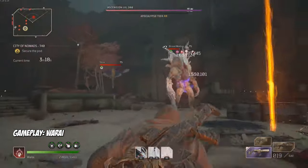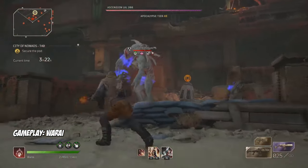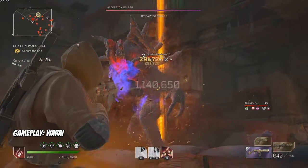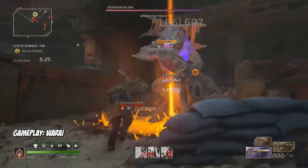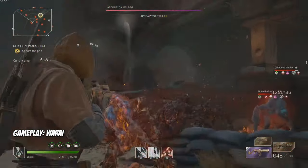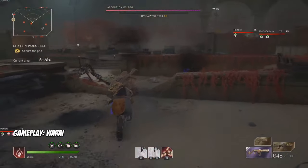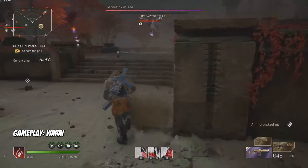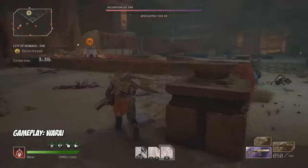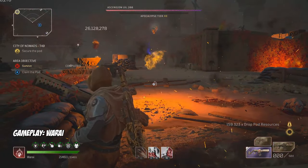This build and guide was made in collaboration with speedrunner god Warai himself. He made sure I got all the details and information correct so I could relay it properly to everyone. If you want to check out god-tier speedruns on the Pyro, please check out his YouTube — links in the description below. We'll be covering a speedrun version, and I'll also mention the one mod change later in the guide to make this build just as strong for trials, duos and trios with friends, and hard carries.